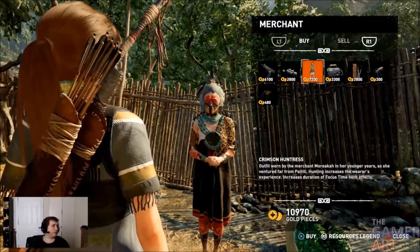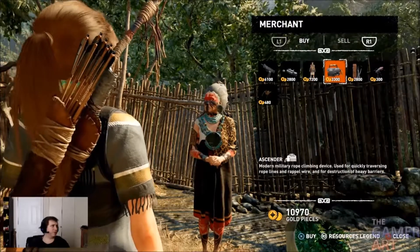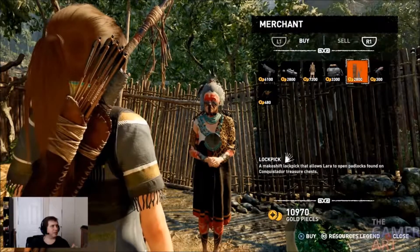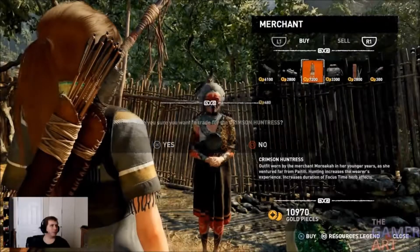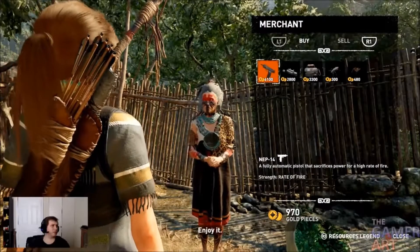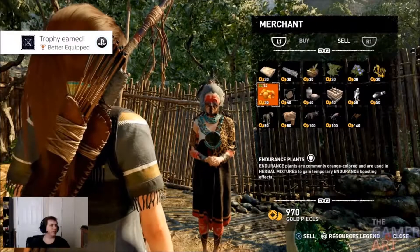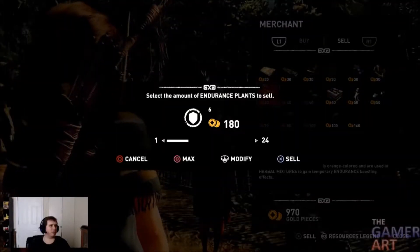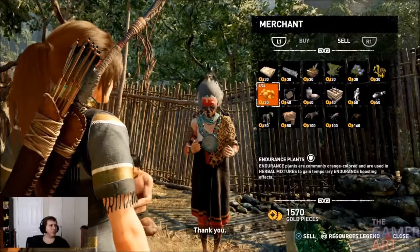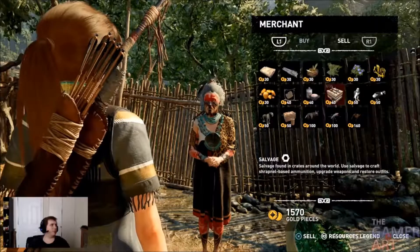I'm getting the Crimson Huntress for sure - 70,200. But the ascender. She has the ascender. The lock pick. I need the lock pick first and foremost. Prioritizing that. Then I'm getting the lock pick. I really want that laser sight better equipped. What else can I sell this lady? Endurance plants? I'm not really doing anything with them. I keep getting told that I'm full. What is that? Fat? It's not oil, it's fat.